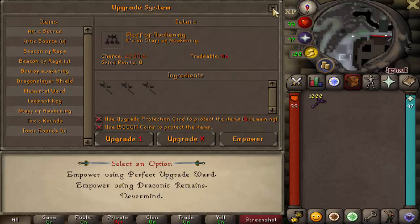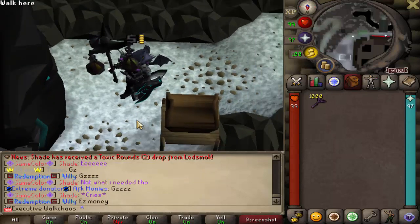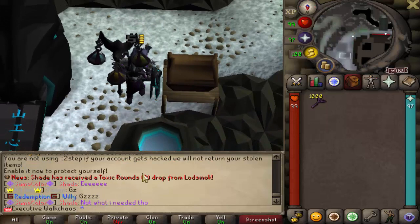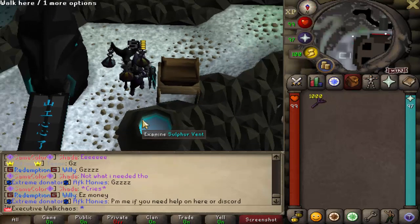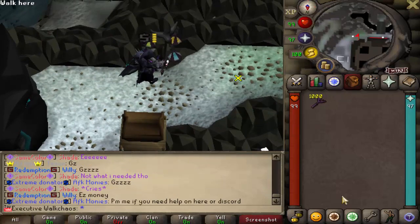I also have this Stuff Awakening set that I'm wearing right now — I love it, it looks so freaking dope. And I just saw Mr. Shade receive the Toxic Rounds 2 from Lot Smog — perfect timing to start the opening!